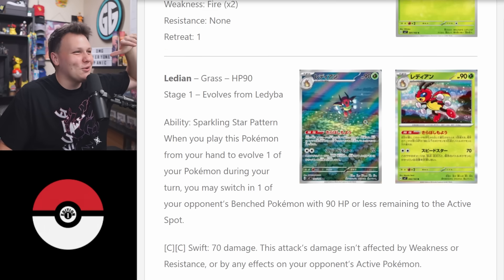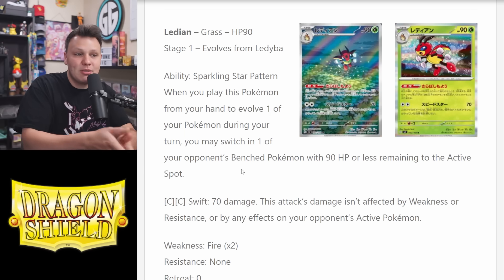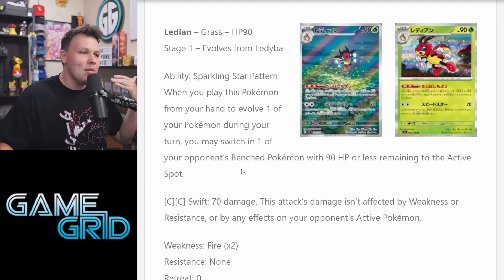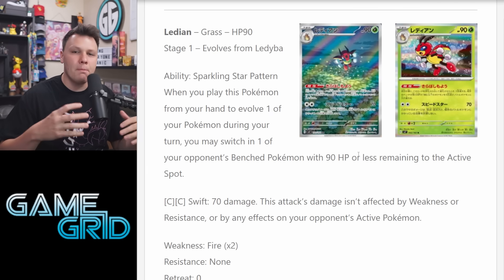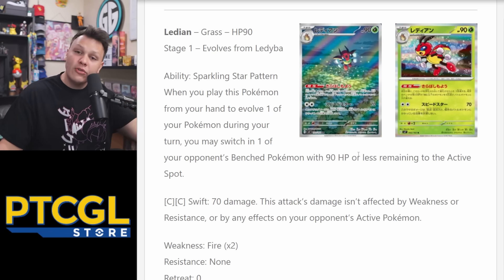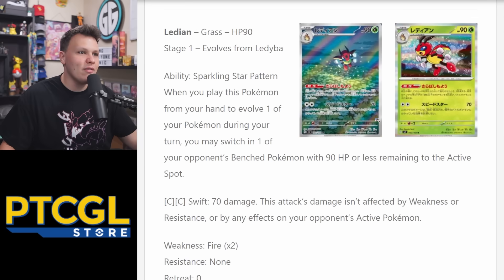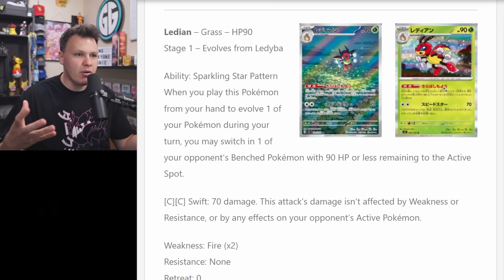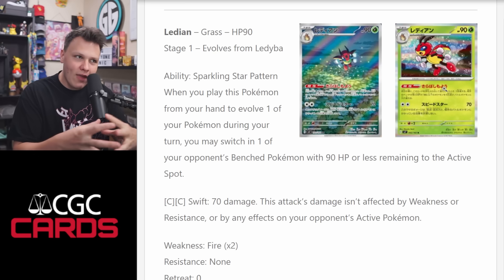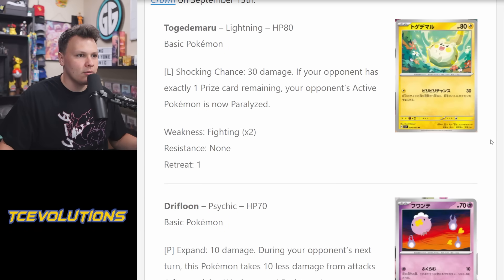Next is Ledian, 90 HP, Stage One. Sparkling Star Pattern: when you play this Pokemon from your hand to evolve, you may switch in one of your opponent's bench Pokemon with 90 HP or less remaining to the active spot — essentially a Gust on lower-HP Pokemon via an ability on a Stage One. It also has free retreat. You could bring up Manaphy, then use Canceling Cologne and snipe around it with Radiant Greninja or Greninja EX. Playing this as a one-one in Greninja EX seems pretty decent since Ledyba has 60 HP — easy to search — and you're one Ultra Ball away from gusting your opponent's Manaphy. I actually like this.